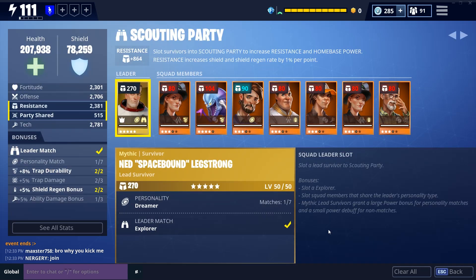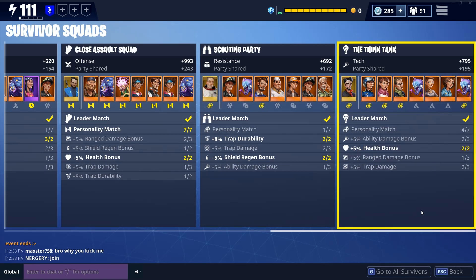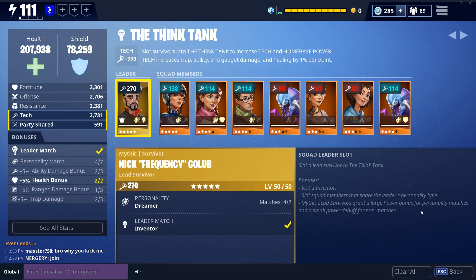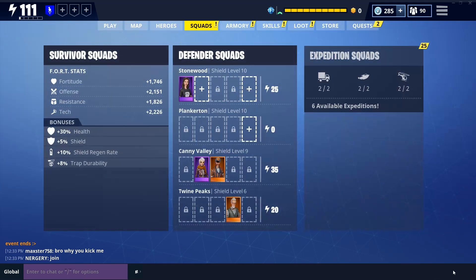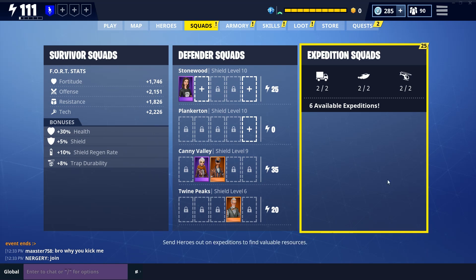Moving down to the scouting party, I have my mythic lead and one matching personality legendary survivor, but the rest aren't really matching up, which is pretty unsatisfying. In my think tank I have a mythic lead and some good survivors, but I'm missing three with a matching personality. This is the tech score — the most important for me — so I'd really like to get it up and running.